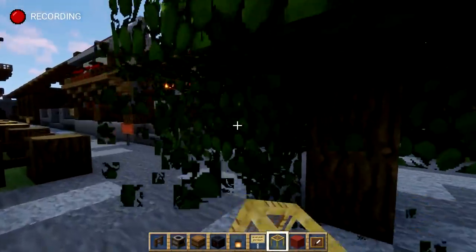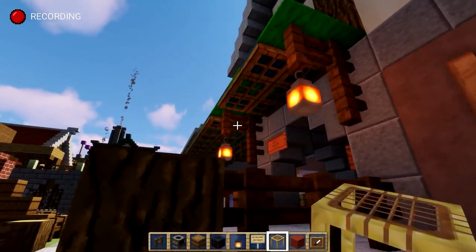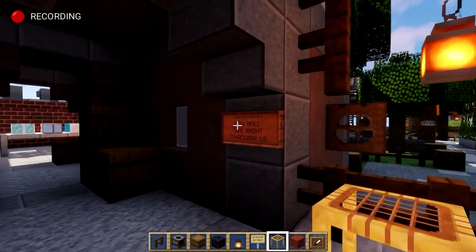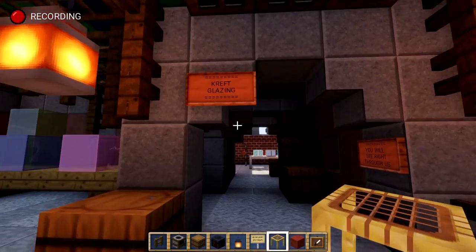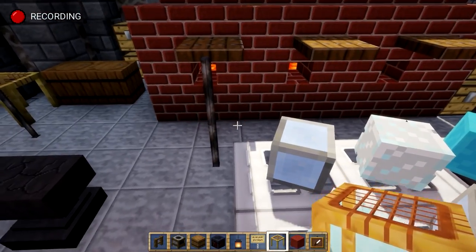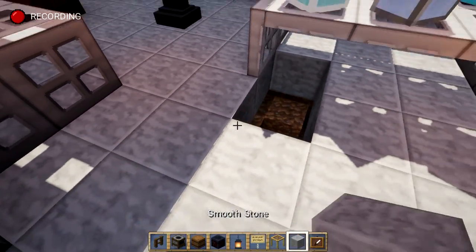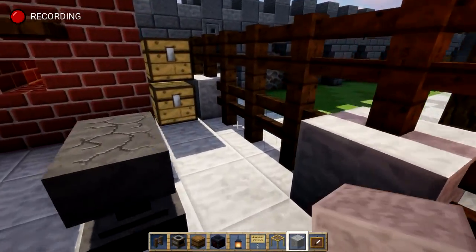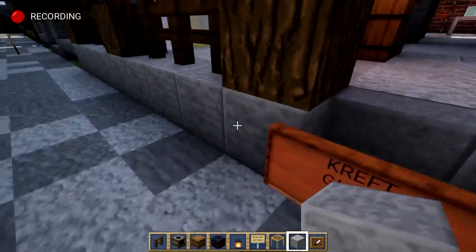Just along the road in our industrial area, we've got the glazing shop. The secret to the iron trapdoors standing upright is to use levers underneath. These are the kilns where you would put in your glass blobs on the blow pipes. This is where the glass is made and where you could come and order or buy it right here.